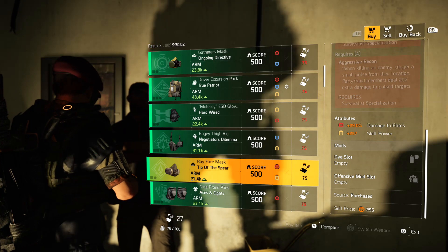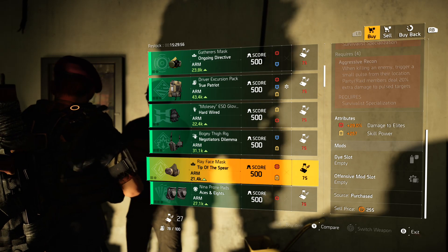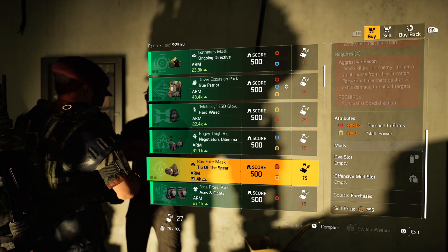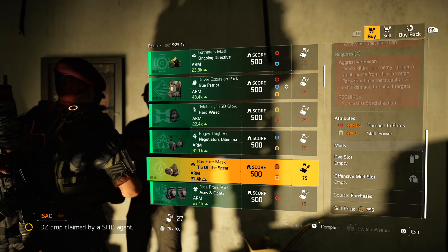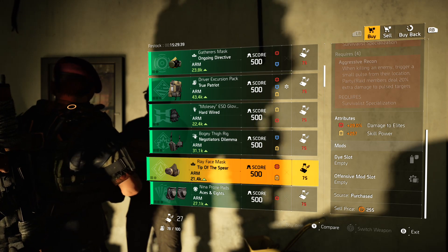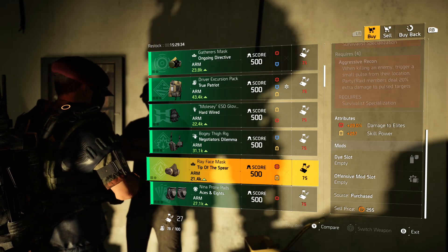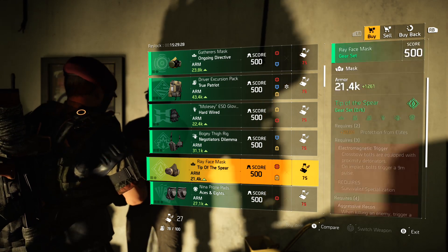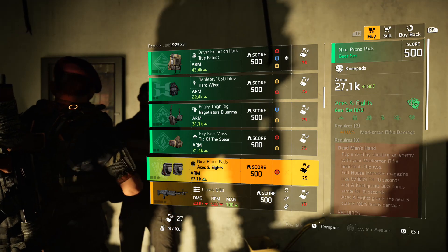If you want to increase damage to elites and keep that skill power, you can definitely transform this into a raid build or whatever PvE build you want to run Tip of the Spear in. Tip of the Spear and Aces together is a lethal combo — if you can get at least one person to run Tip and one person to run Aces, you should be good to go. The last gear set item is Aces and Eights knee pads.